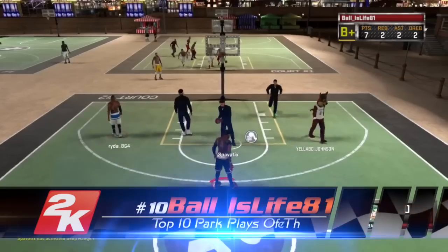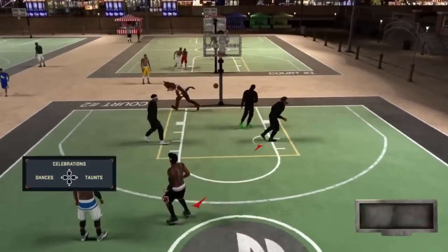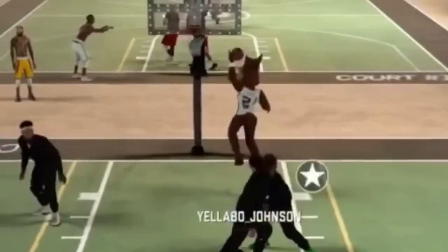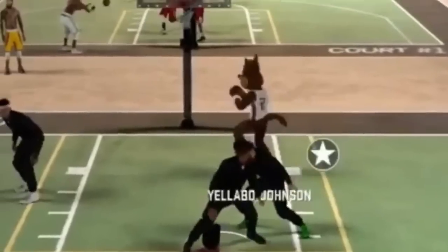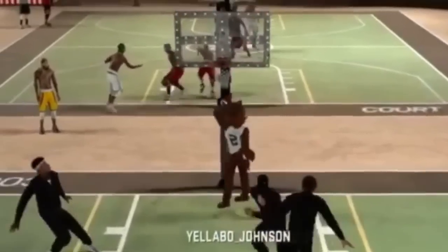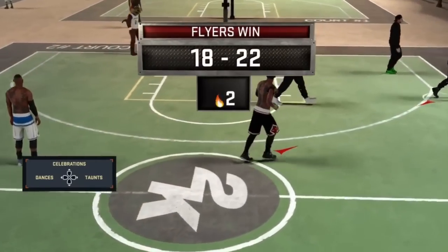Coming in at number 10, this one from Ball is Life 81. Look at this pass — between the legs of the defender. And this is a flashy pass too. After this would have happened, I would have just flopped to the ground. But he made it seem like he did it on purpose.